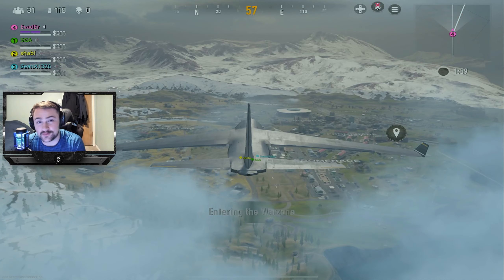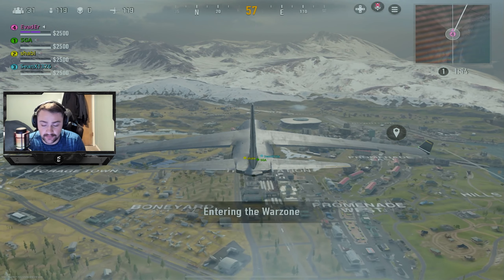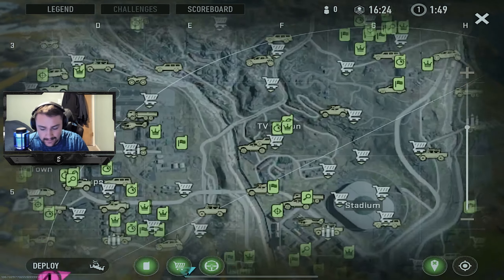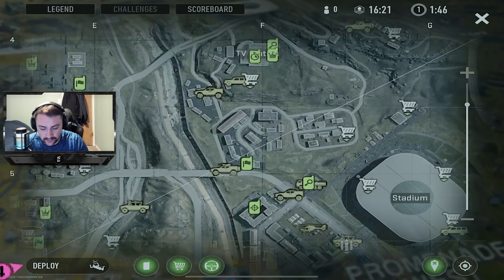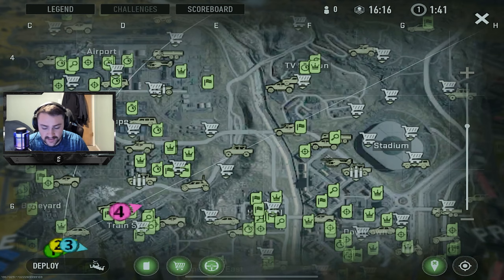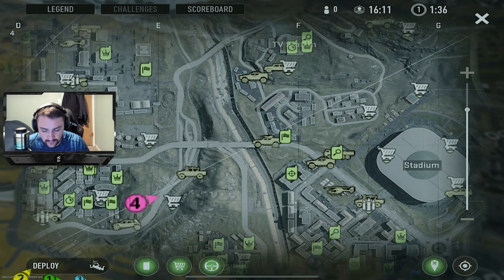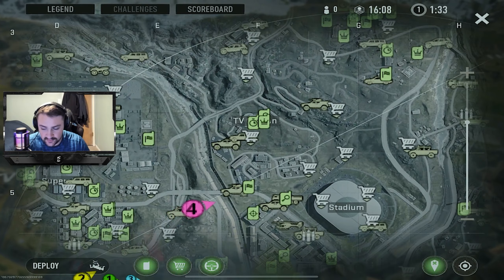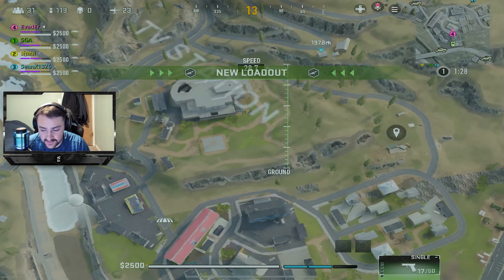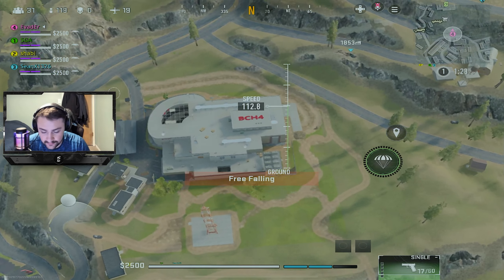Welcome back to a brand new Warzone Mobile video. In today's video I'm going to be trying the Chimera assault rifle. Let's go ahead and drop at a pretty comfortable location and get our loadout drop as soon as possible. I'm actually going to travel all the way to TV station — I'm not a huge fan of dropping at Promenade or Train Station. We'll drop at TV, even though I'm moving away from my team.